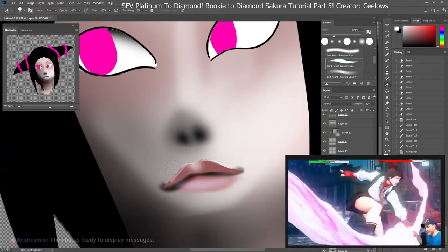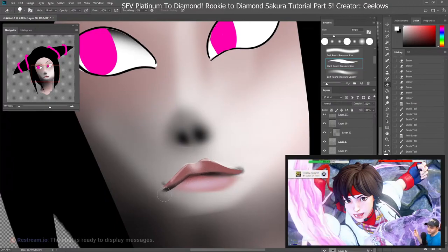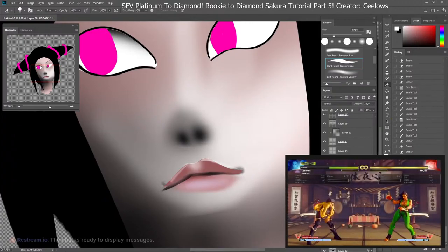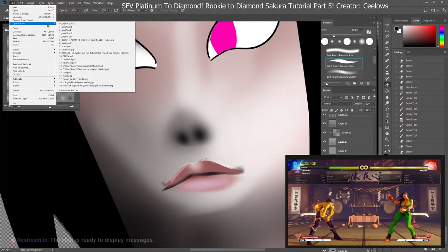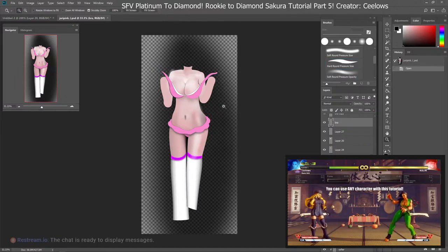And that, ladies and gentlemen, is how you get from rookie to diamond with Sakura using no V-trigger. That was frustrating but it's over — we got it. I hope you enjoyed the matches and they clarified how to use the game plan in real matches. A comment from a previous video asked how to apply this tutorial to a different character — and yes, you absolutely can.